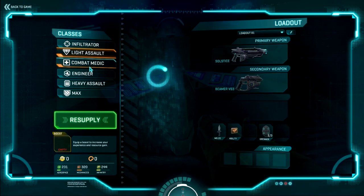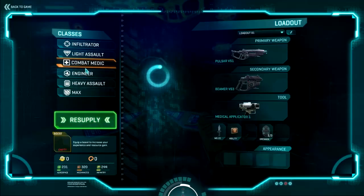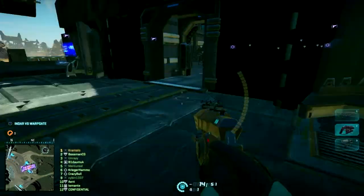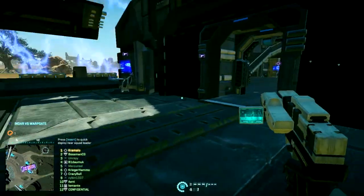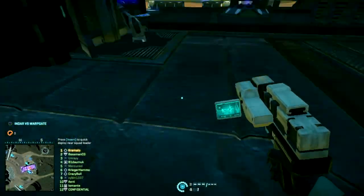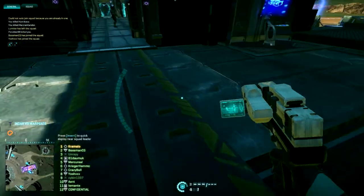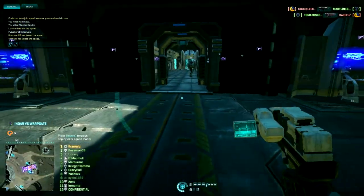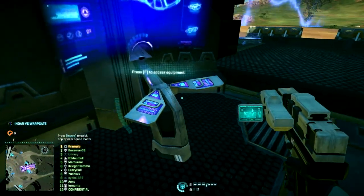Next you have the Combat Medic. The Combat Medic is able to heal friendlies with the Medical Applicator. They have a basic assault rifle and a pistol just the same as any other class, and they also have the Nanite Healing Tool. The Healing Tool can be used to heal or revive friendly characters who've already been killed. The Medic's special ability, activated by pressing F, turns on an area of effect which will heal you and anyone in your nearest area. It's quite useful — helps keep everyone pushing.